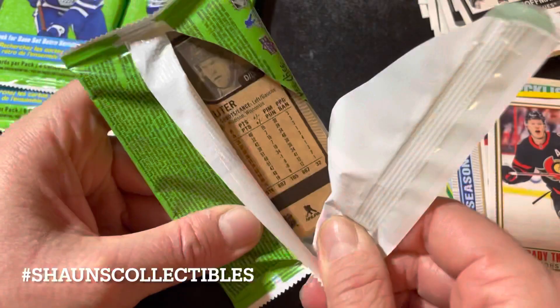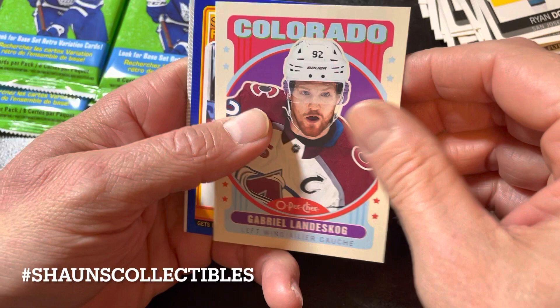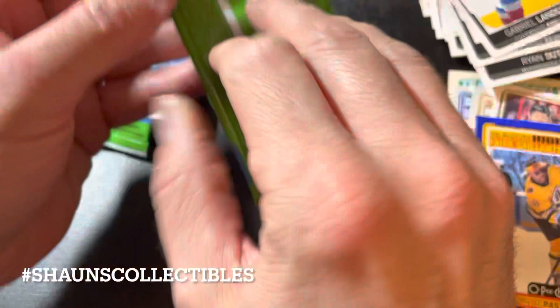I don't really collect base sets, so OPC is sort of a base set kind of product — probably more the sort of thing for younger collectors who don't have a lot of money. Donato, a team checklist which is a high number, Colorado, Gabriel Landeskog retro, and a blue parallel of David Pastrnak — not serial numbered. A blue season highlight for Pastrnak, Landeskog retro.